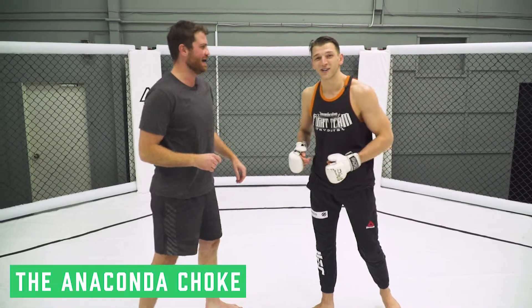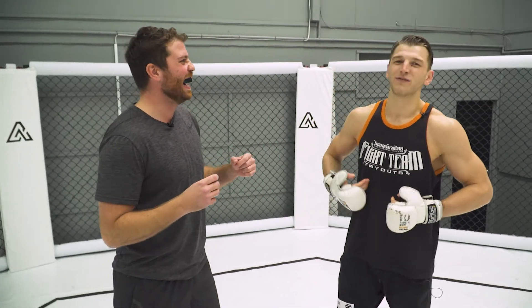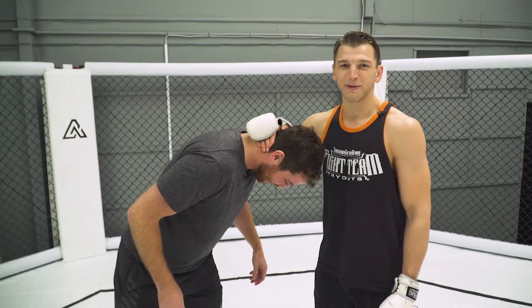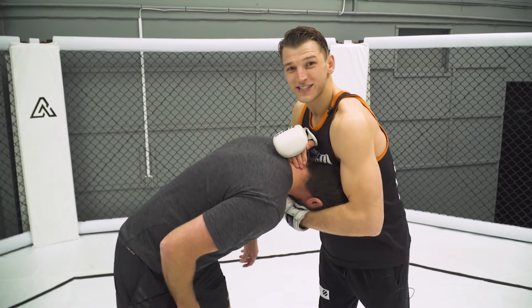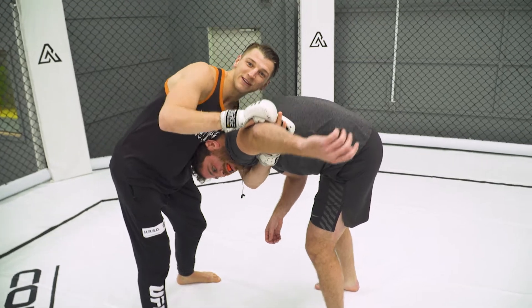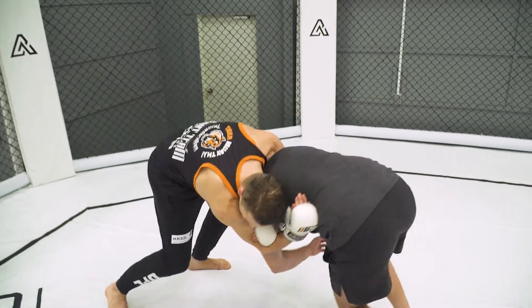So this is my anaconda trick setup. I set it up with a nice crisp punch to the stomach. That's going to get your opponent — he's going to flinch a little bit. Now I'm going to snap him down, give him a little snap. Lock this on — this is the chin strap. And from here, I'm going to shoot this arm all the way through, locking up my grip on this side. Now I'm going to fall with my head to this side.